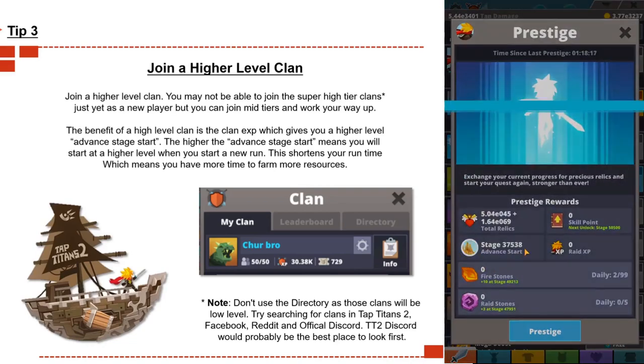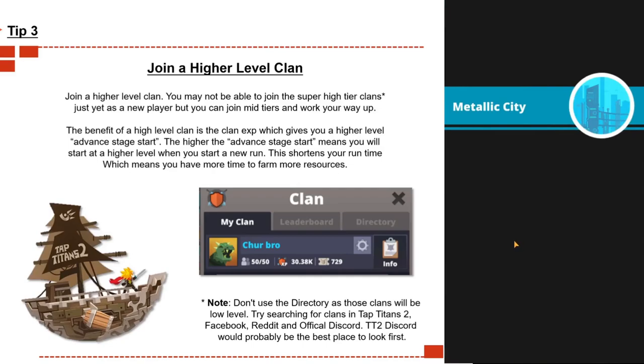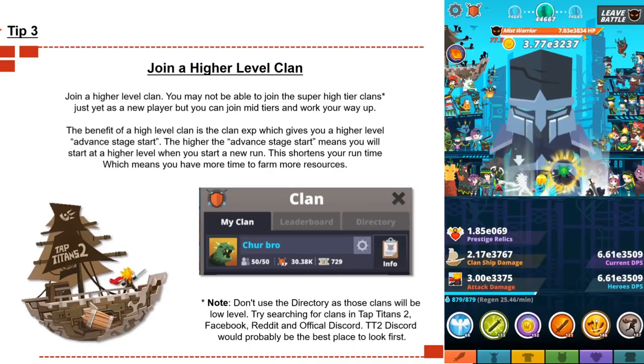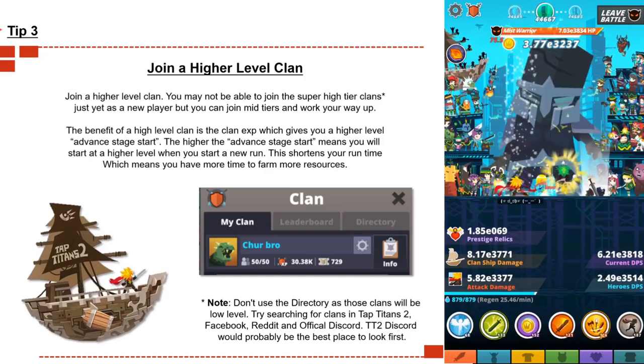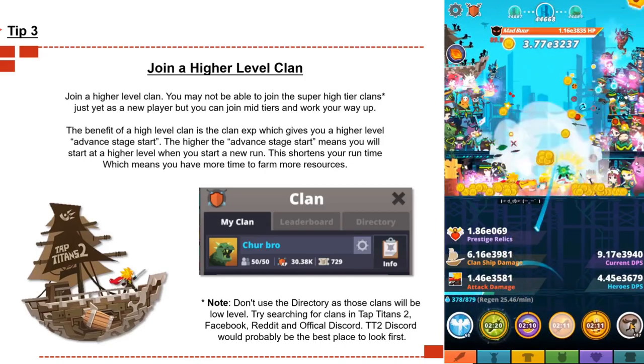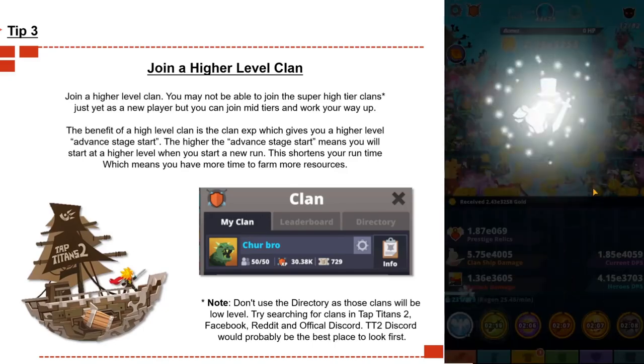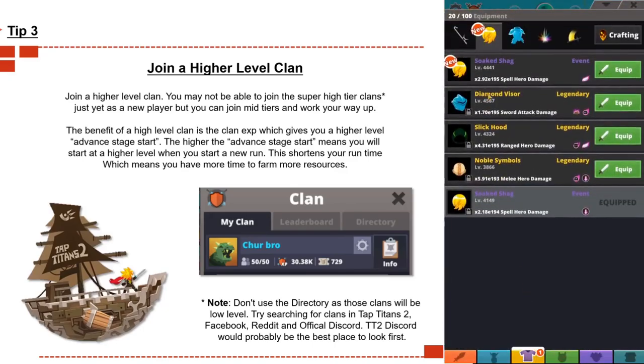Hopefully you can get into a higher clan with better XP. The benefit of a high level clan is clan XP — the higher the clan level, the higher the clan XP, and the higher your advanced stage start will be. A higher advanced stage start means you begin at a higher level when you prestige, which shortens your run time, giving you more time to farm resources and get more relics during tournaments.